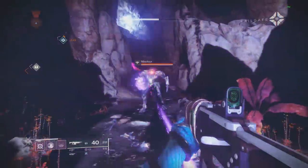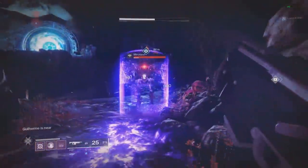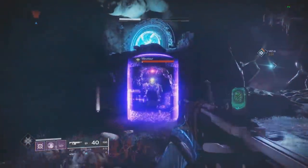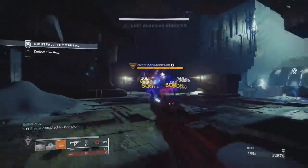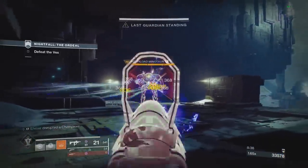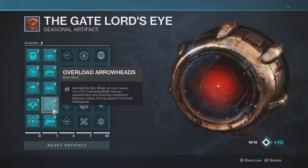After disruption, the enemy still does damage but it's definitely a lot less than before. Disruption rounds also reduce the regen speed of enemy abilities — on a Minotaur, their blink and three-round burst attack become slower, they're less aggressive and their fire takes longer to cool down. Finally, this also works against overload champions in nightfalls, which you have to stun to damage.